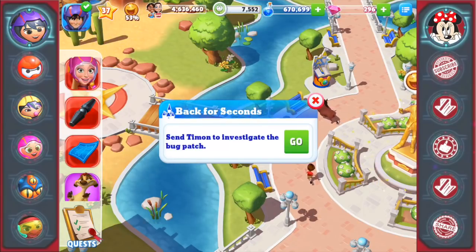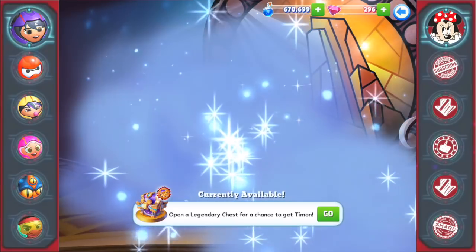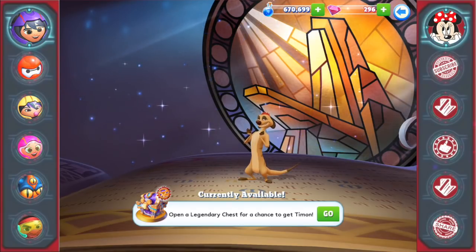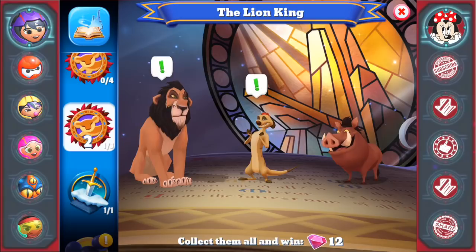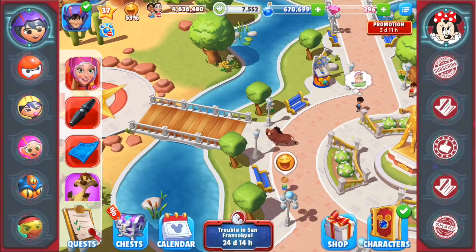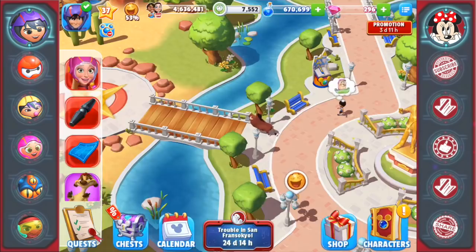'And coming from you that's saying something — thanks for the tip buddy, I could go for a second lunch right about now.' Why does Timon look taller than Pumbaa? Timon is going to investigate the bug patch. I am determined to get him in the legendary chest pack so we can continue this awesome dialogue — don't you think it's awesome? I love it! Alright, we're bringing Flynn back — I totally forgot.